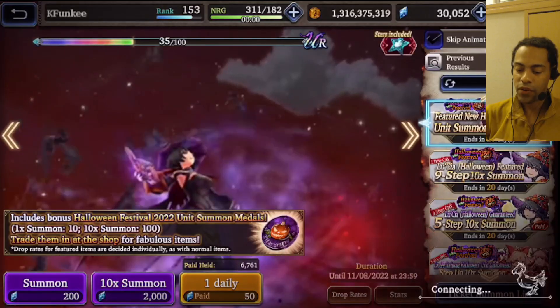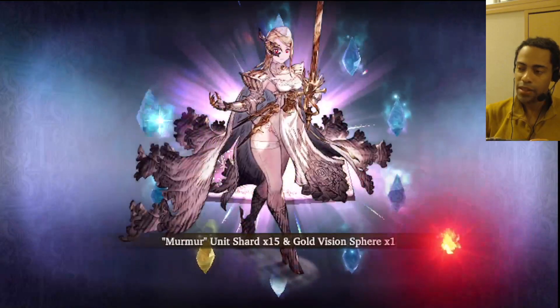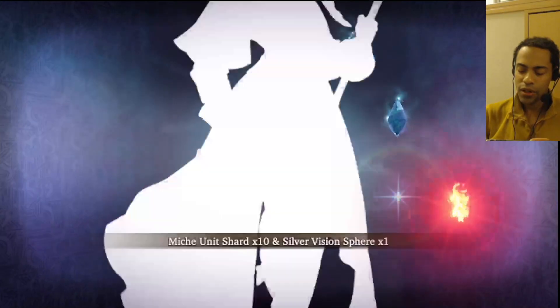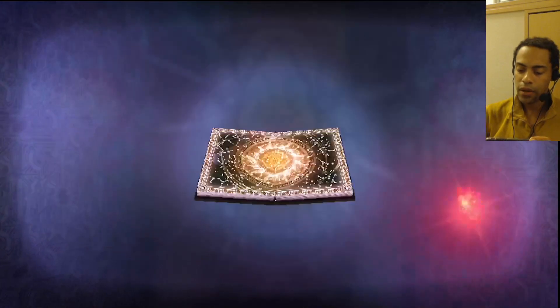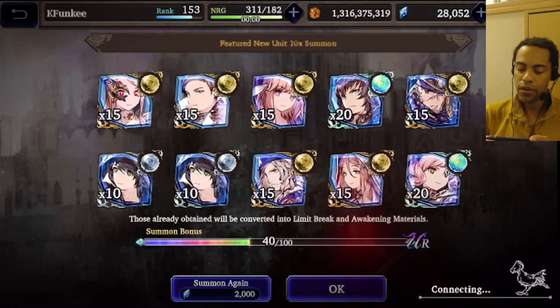I have zero mine spheres for Halloween units so the paid banner might still be worth doing. I've been sitting on my paid viz for a long time — I haven't used paid viz except for the daily 5-shard purchases, which by the way are in the shop for Lucia too. When it's blue at the end it's probably not a good one — yep, another Seymour, probably the third or fourth. And that's an MR, probably the second or third Nasha. We still have some Halloween units we can potentially get.